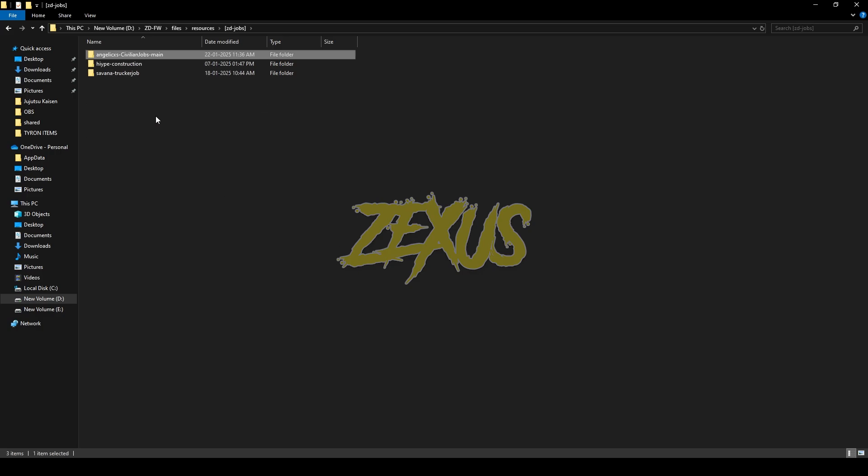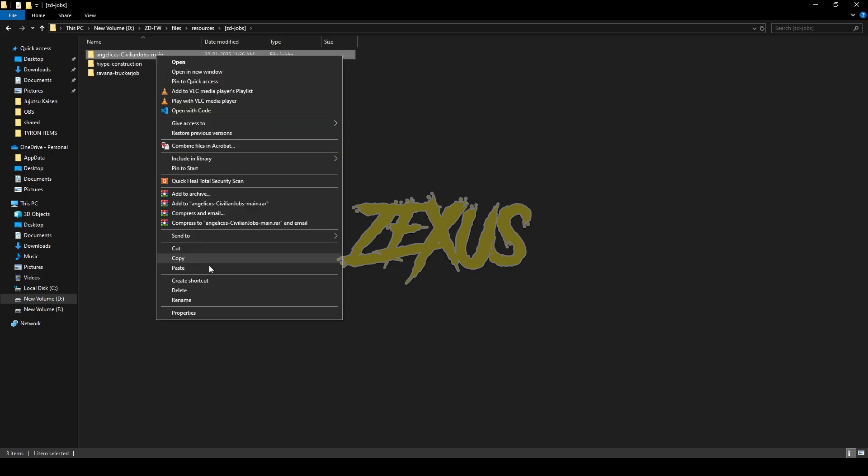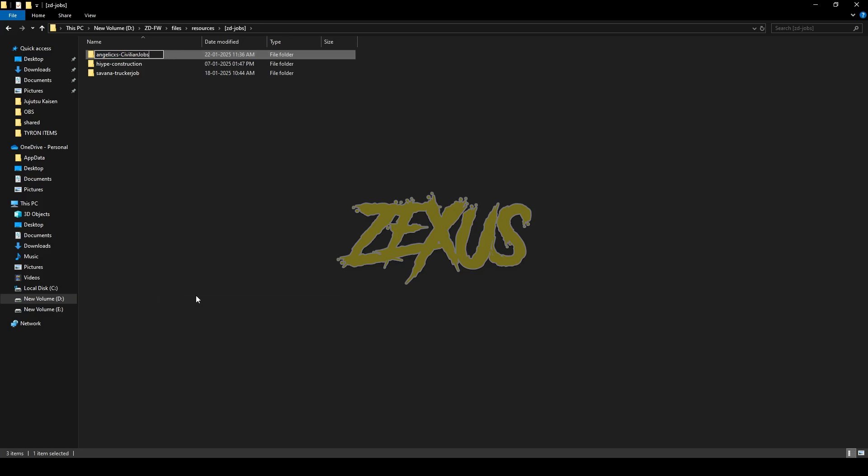Paste it into the resource folder, then rename the file and remove 'main' from the name. Then open the file and go to config.lua.